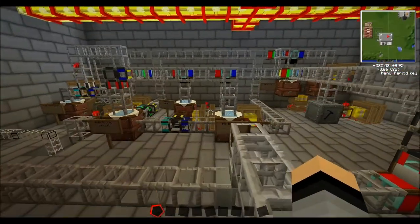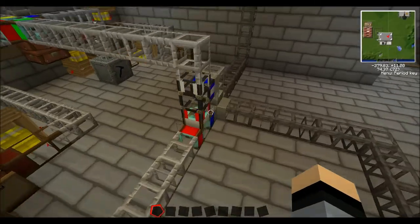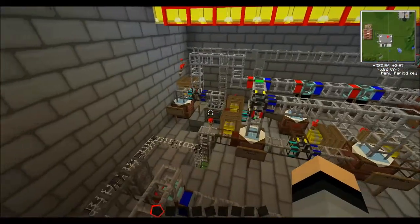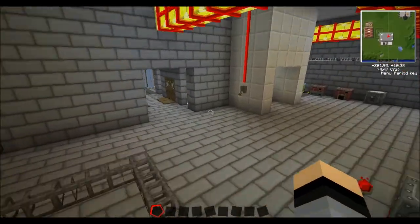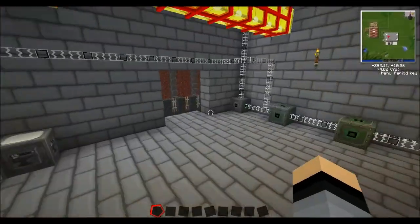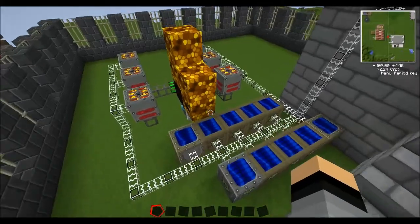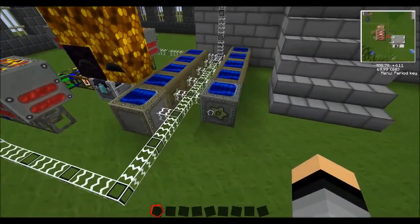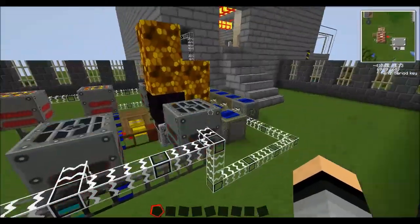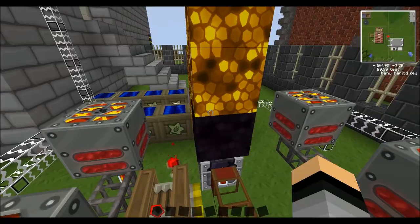Here is where I made the solar panels for my factory. I used distribution pipes and ratioed it out so that I had two solar panels being made every few minutes. I have my little power grid out here — a different assortment of solar panels: some high, some medium, some low. I also have geothermal generators, which are powered by equivalent exchange.